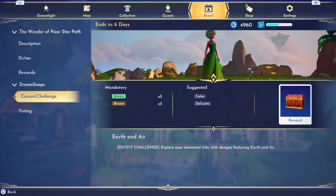Our next Dream Snaps challenge is Earth and Air — it's the outfit challenge this time. Explore your elemental side with designs featuring earth and air. That might be interesting.